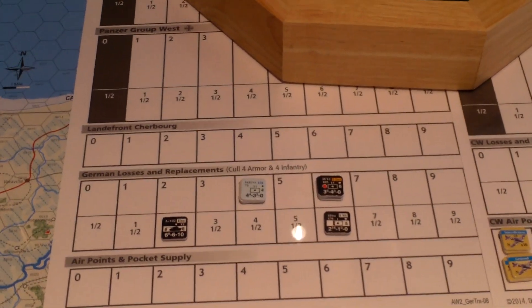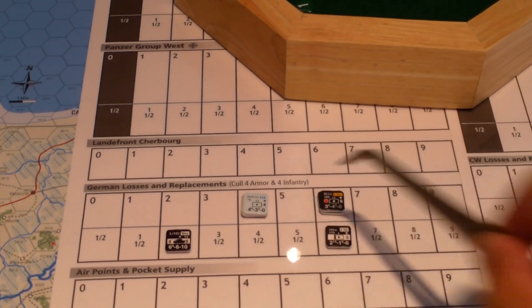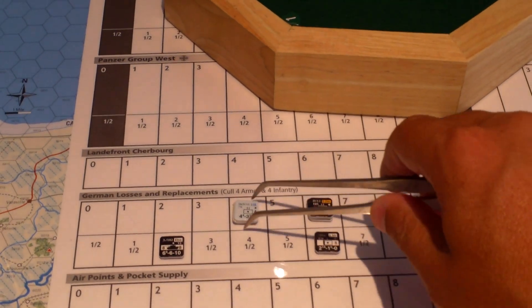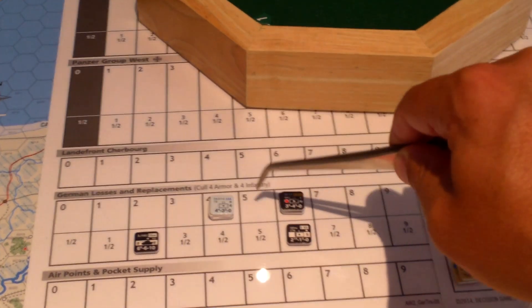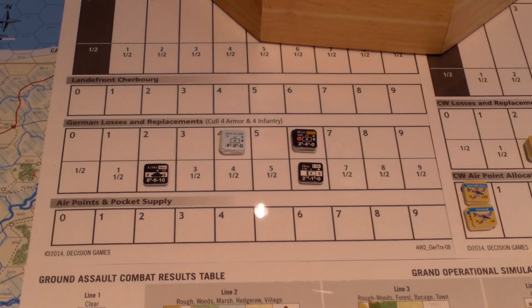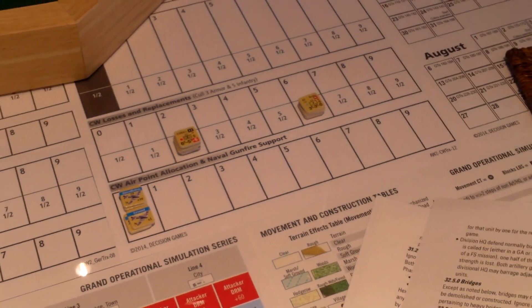For each headquarters there's an artillery piece with the same unit designation, and this shows how much firepower points it has. I'm tracking from 1 through 16 on an improvised general records track, and there's a similar one for the Allies.